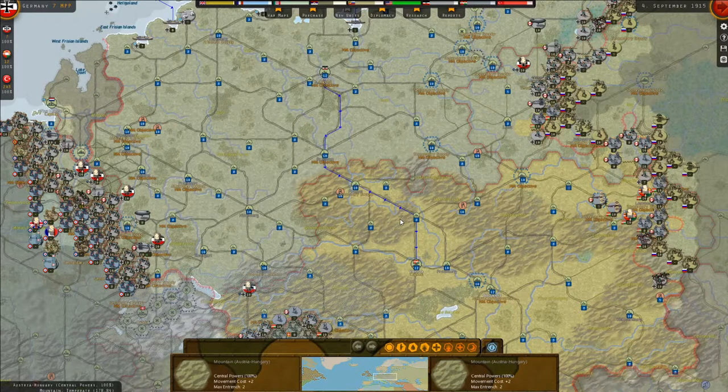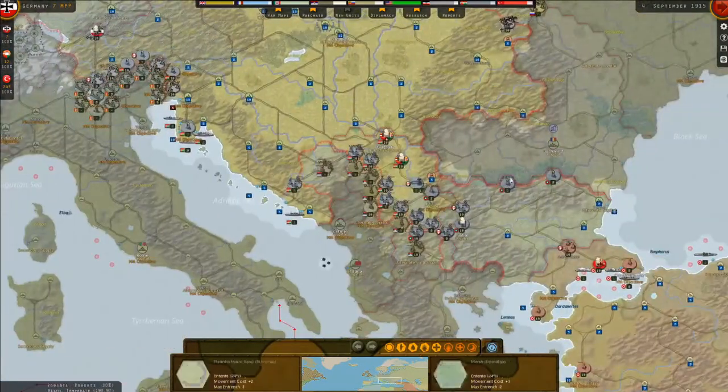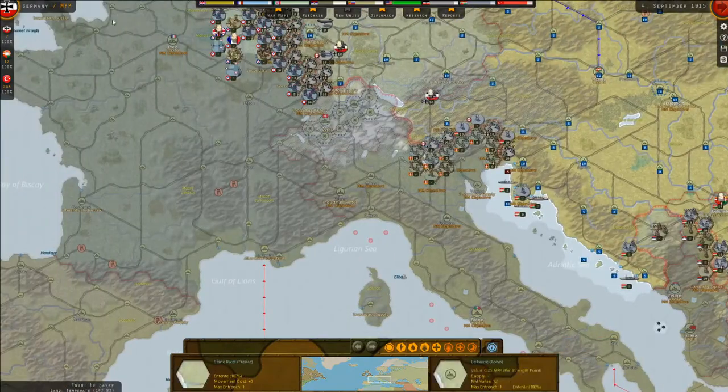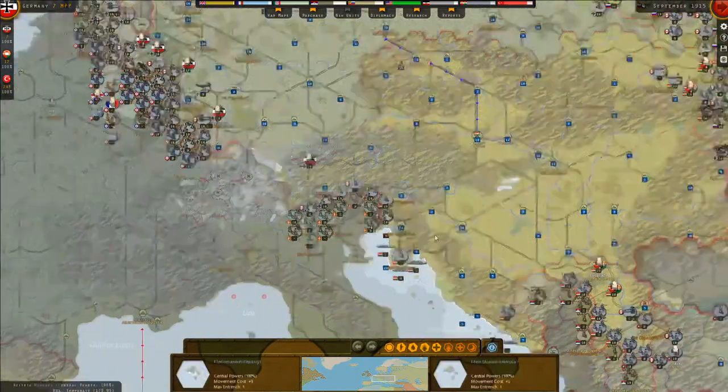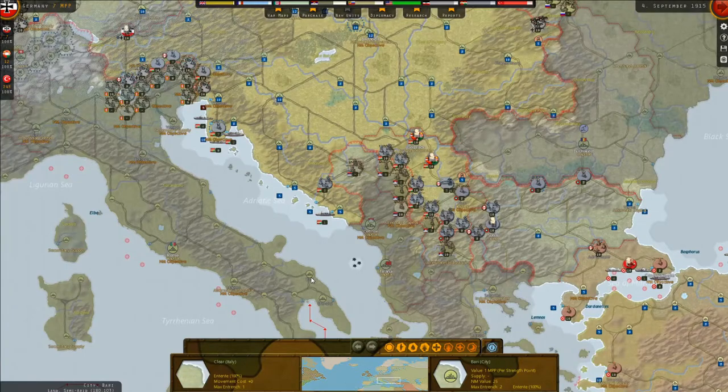Here we are playing as the Central Powers. It is late 1915, so the war has been raging for about a year and a half. We have Germany, Austro-Hungary, Bulgaria, and the Ottomans as the Central Powers. Meanwhile we face off against the UK, France, Italy, Russia, Serbia, Albania, and Montenegro.